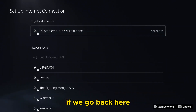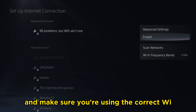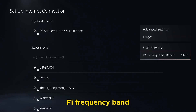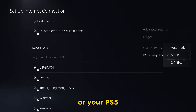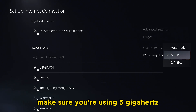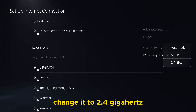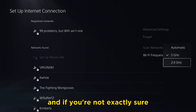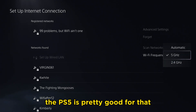In addition to that, if we go back to set up internet connection, press the options button and make sure you're using the correct Wi-Fi frequency band. If your router is close to your PS5 make sure you're using 5 gigahertz, whereas if your router is far away from your PS5 change it to 2.4 gigahertz. If you're not sure, just put it to automatic — the PS5 is pretty good for that.